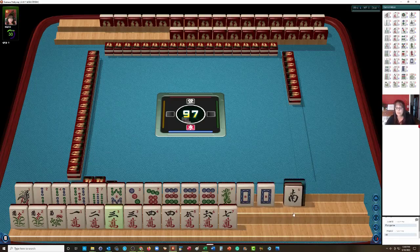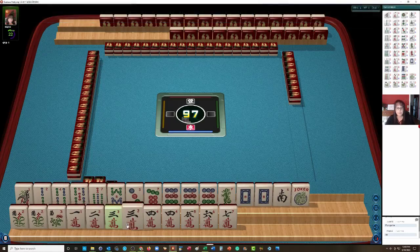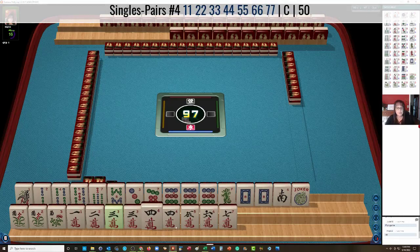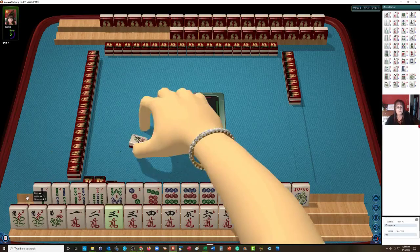I wonder if we could maybe try for a Quint. We have one Joker though. We have lots of flowers. We have 23 seconds. Here we have 3, 4, 5, 1 through 7. We might be able to do a pair hand there. So let's discard one dot or one bam.